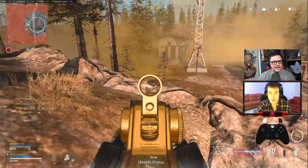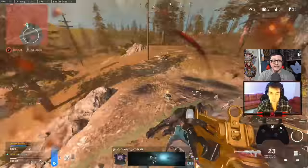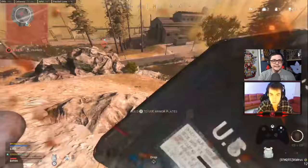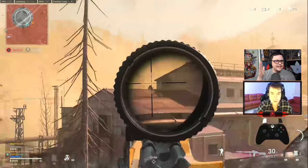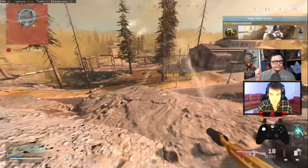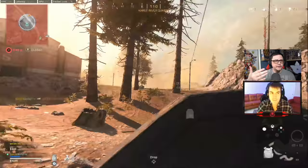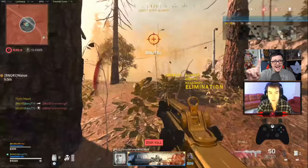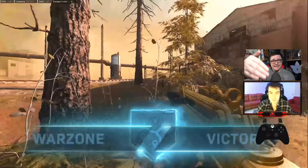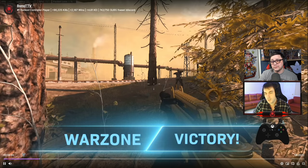Even though the other guy had the upper hand and landed shots, he ends up winning that gunfight. He saw where the last guy shot from, so now it's a relatively easy finish. He tags the last guy, knocks him, and his teammate is able to self-revive. He pushes up with a good angle — the guy is going to be low health and has to push off the building edge because of the gas. He could have played it slightly differently, but he finished it out — ending with 26 kills while his teammate only had three.